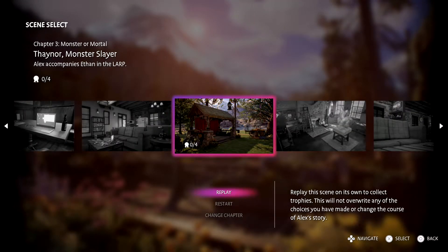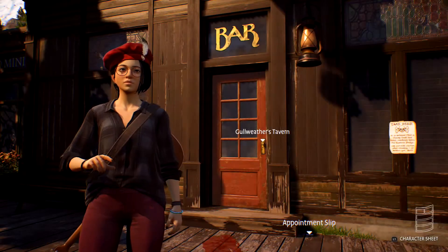Hello and welcome to another Life is Strange True Colors Achievements Trophy Guide. Today I'll be showing you how to get the trophy achievement Upright and Above Ground.